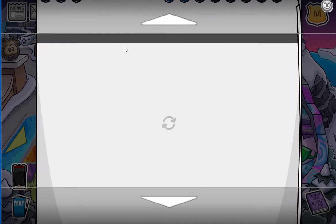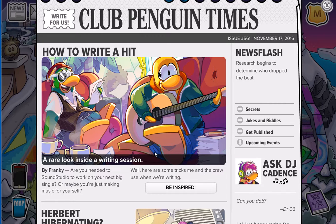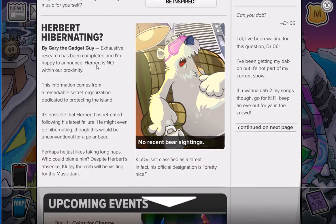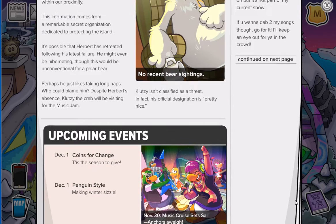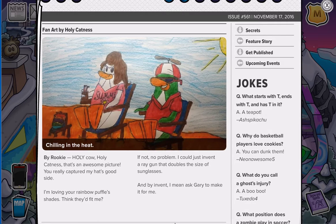There is the newspaper that we just released today — 'How to Write a Hit.' Really don't care to read it. Herbert hibernating. Coin for Change, December 1st. Pick one in style. Very excited for the holidays because it's just amazing. And then there's the fan art, yada yada.